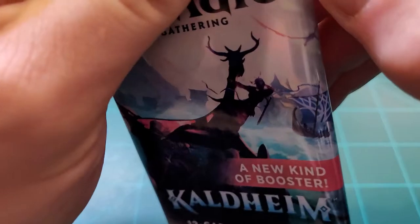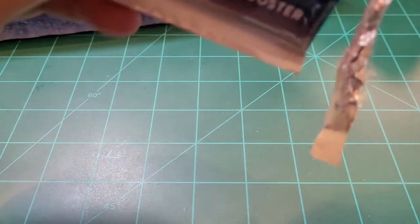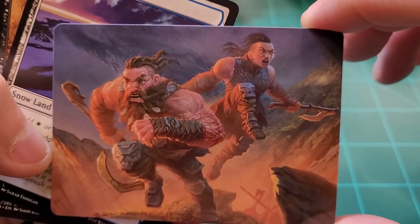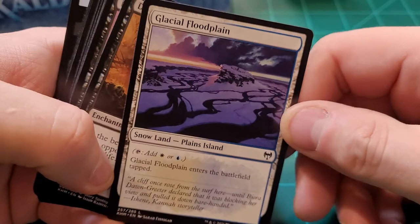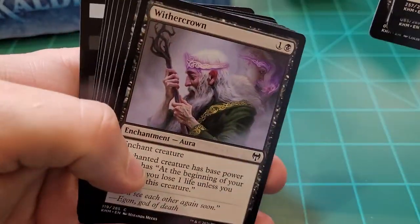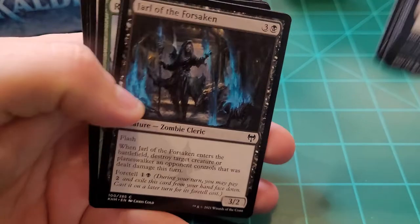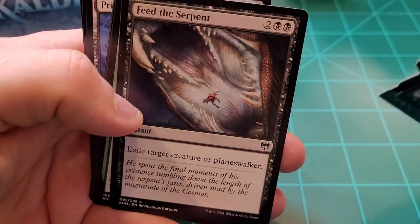Continuing on. This is the 13th one that was left, so lucky number 13 here. Let's see what we got. Dwarven Reinforcements. Here they come. Glacial Flood Plane snow land — Plains Island. Dogged Pursuit. Draugr Recruiter. Wither Crown. Way Down. Jarl of the Forsaken. Feed the Serpent — that's not one I've had yet. I like the pick.